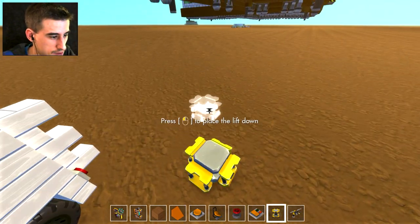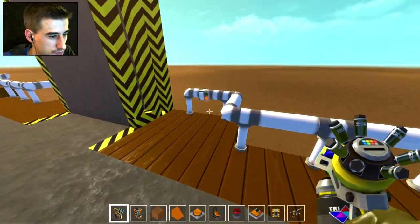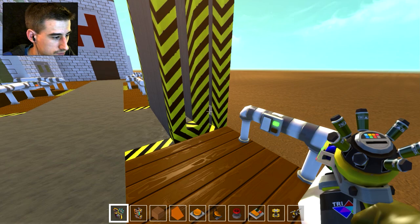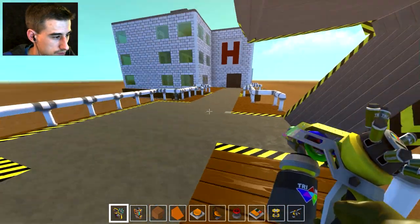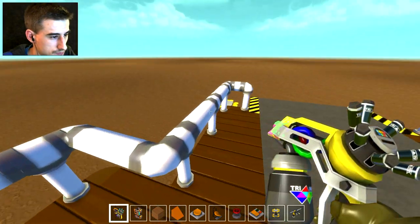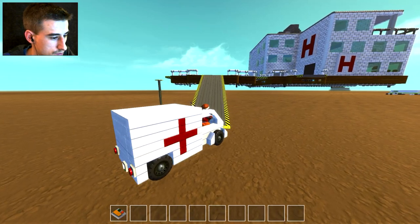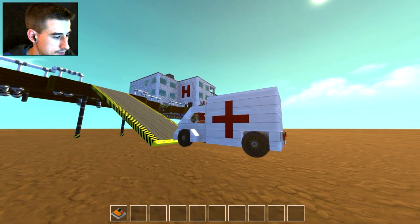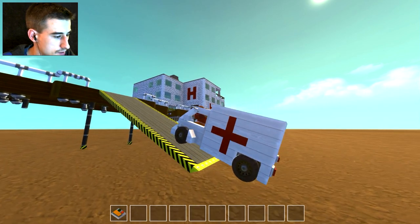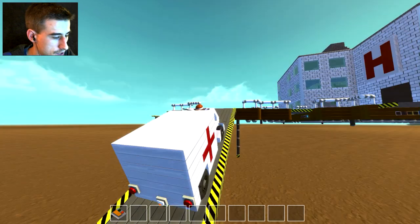We're going to get up here. There's a deploy ramp button — there it goes, perfect. Getting up that lift — come on, you can do it — there we go. Just got to kind of wiggle it back and forth to get the back wheels up.